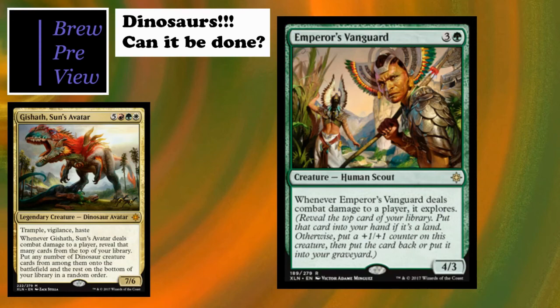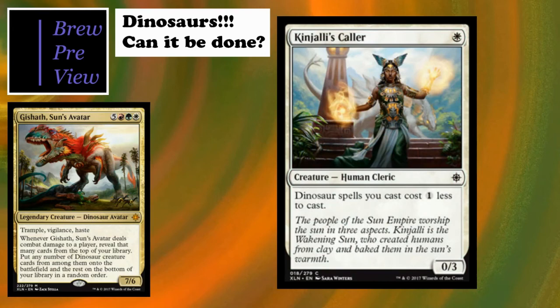Kinjalli's Caller is a one-cost 0/3 human cleric that says dinosaur spells you cast cost one colorless less. There are a lot of ways to chain this together with a few other cards - like Urza's Incubator and another card we'll see in a second - to make your dinosaurs cost effectively just their colored mana costs. You could essentially make Gishath cost three naya mana and that's it.